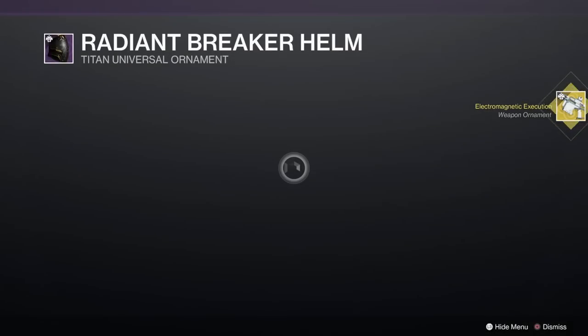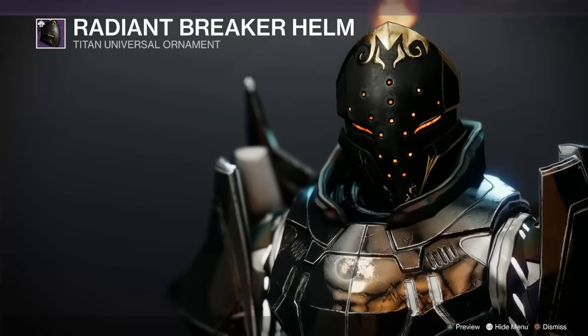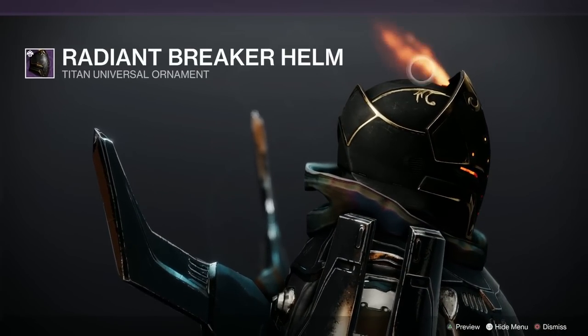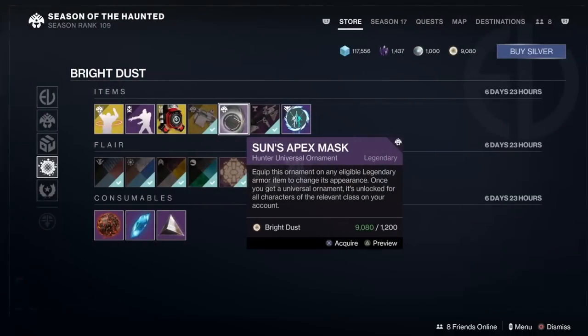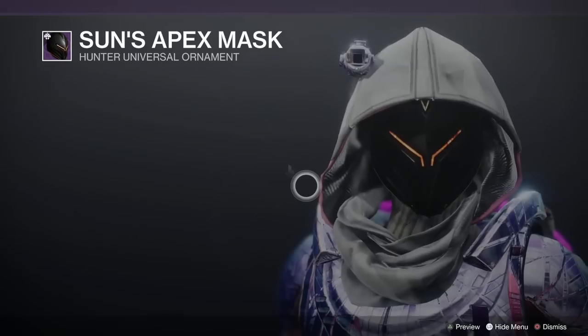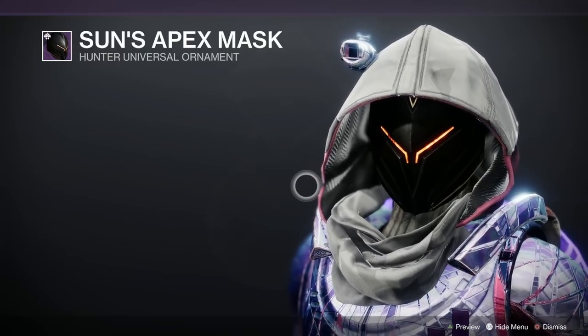This is a Titan Universal Ornament — the Radiant Breaker Helm. Oh my god, that's so excellent! Look at that — that's great. You've even got a little chimney in the top of your head, look, if you're having a cigar under your mask. And the Hunter's Solar-Themed Ornament is the Sun's Apex Mask — look at it, these are great-looking sets, well worth picking up if you've been picking up the entire set.